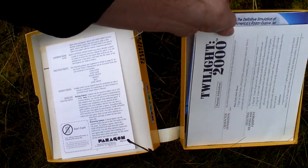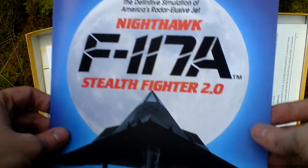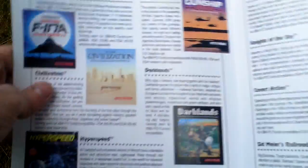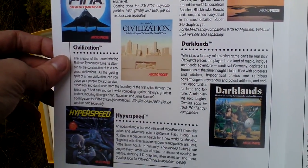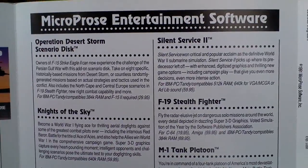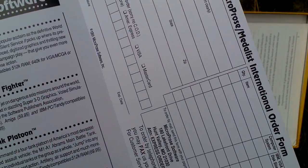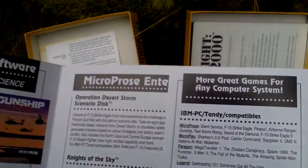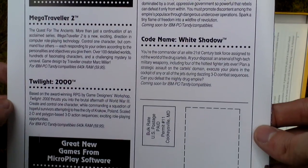Next is a game catalog from the time of this game's release. It includes other games distributed by Microprose, like Darklands, as well as an international order form. That's the catalog.